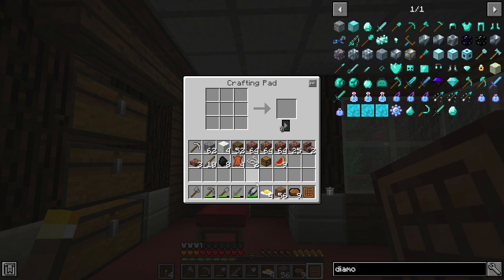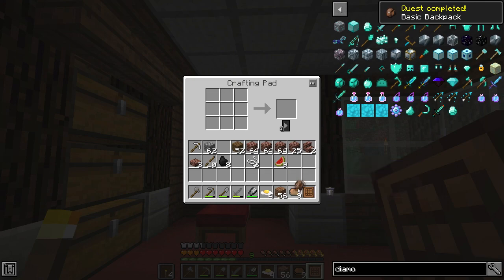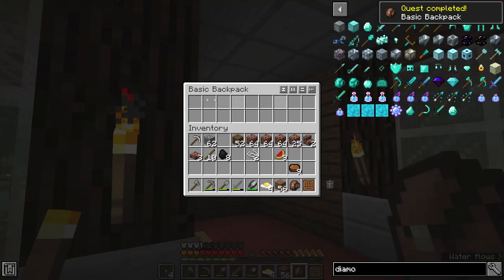Here I believe that's what I'm doing. You need a chest, four wool, and four leather, and you arrange it like so and you get your basic backpack. When you get some iron, then gold, then diamond, you can upgrade it and make it a lot bigger.